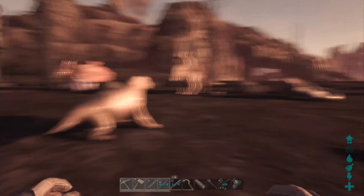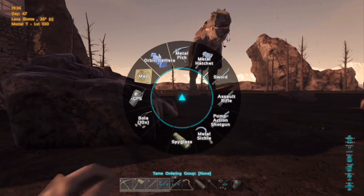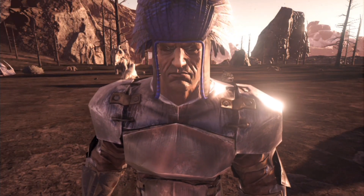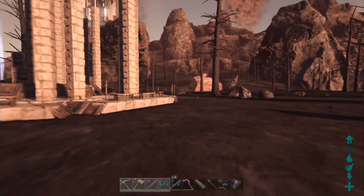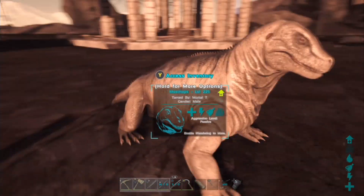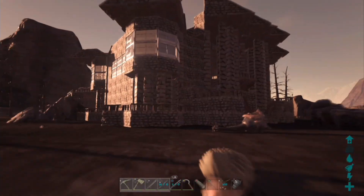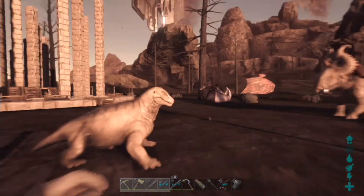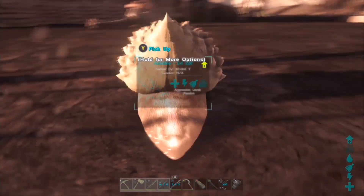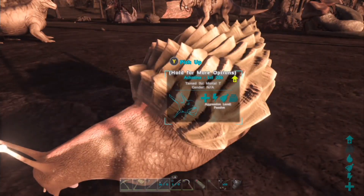We've got four brand new dinos - this one, this one, this one, and this one. Like every update video, I cannot pronounce these guys' names for the life of me, so don't even ask. It's ridiculous - like 'moschops,' 'machumps' - yeah, like a Pokemon. We're going to start with this little guy down here, like a sea snail with a massive shell on it. These are really cool.